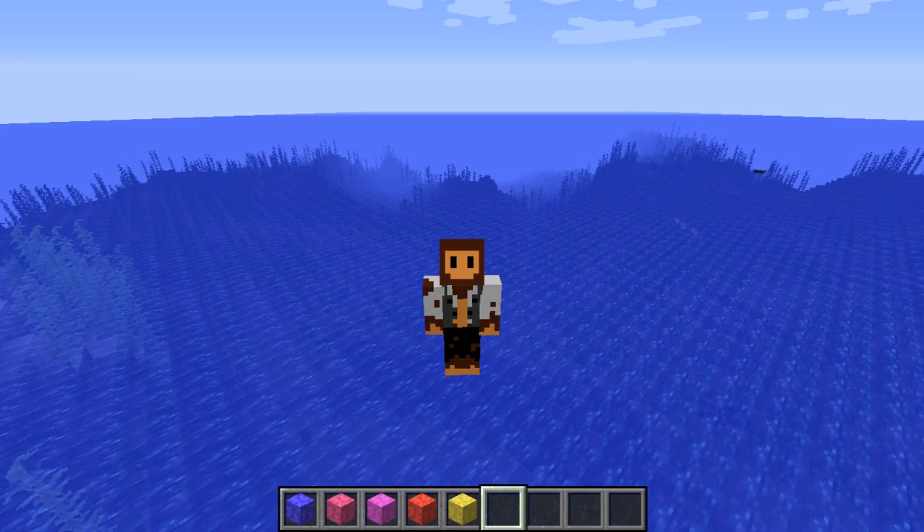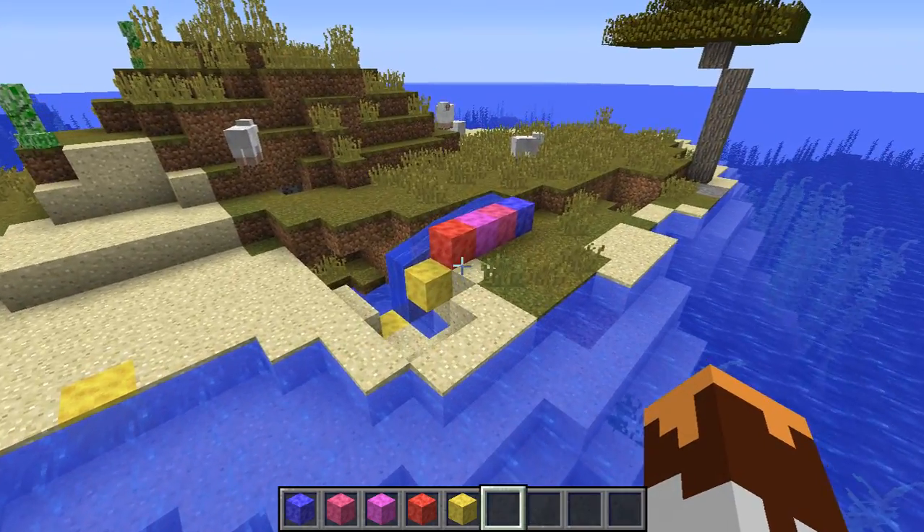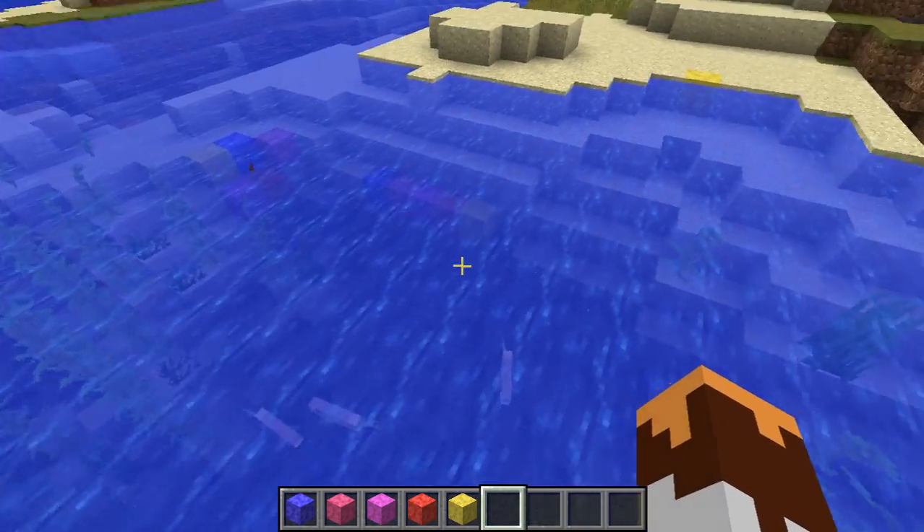This is 18W09A and we now have coral blocks. So as you can see here, I've placed a few around the world. They look pretty normal, pretty standard, nothing special.